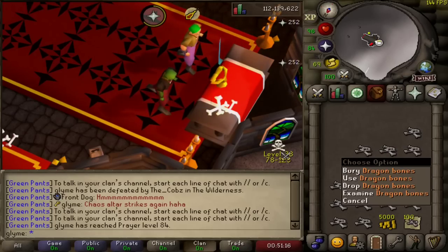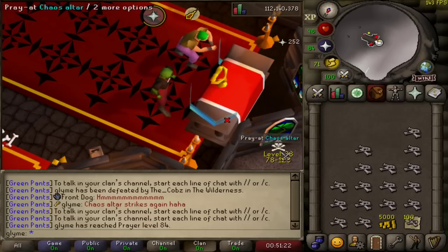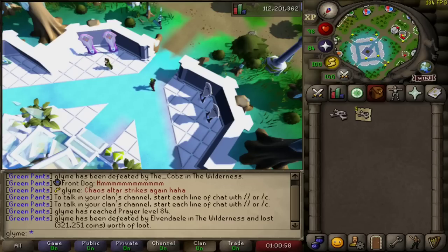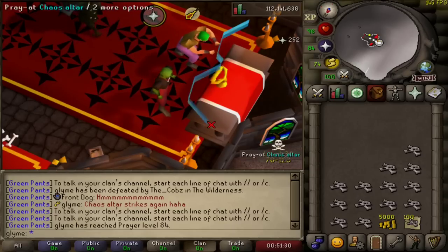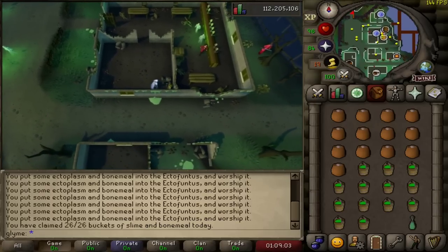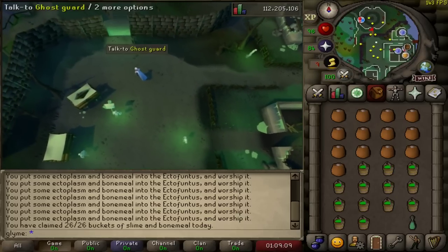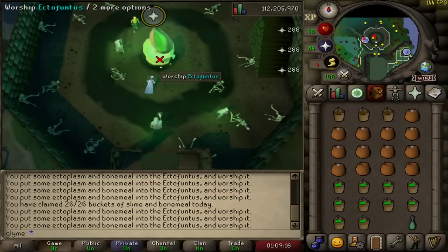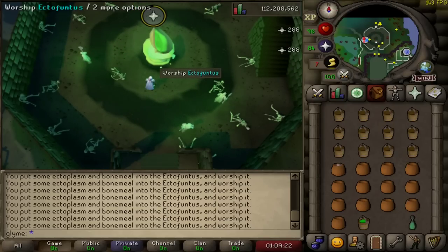The Chaos Altar is a true emotional rollercoaster — as my chat box indicates. Are you sick and tired of offering bones at the altar, feeling safe, and then before you know it you're back there getting PKed? Maybe add this to your daily tasks instead and spend less time getting PKed. With the Morytania Diaries you can trade in bones for bone meal and buckets of slime, eliminating the tedious task of getting both items. Then take them straight to the Ecto-Funtus and gain sweet prayer XP without any PKers in sight.